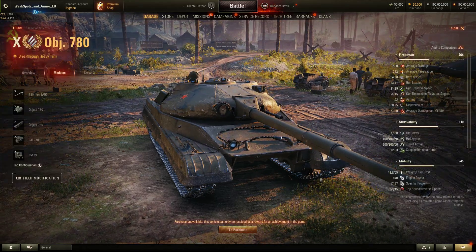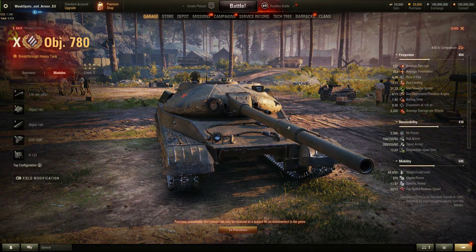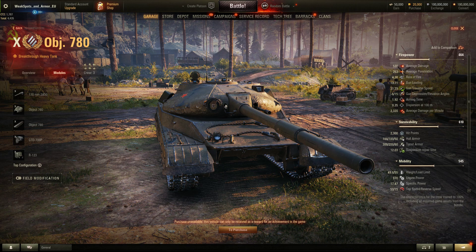Welcome everyone. In this video I will talk about the Object 780, which recently got a significant buff to the gun. The gun is more accurate now, the tank turns the gun as fast as the Chieftain with this recent buff, and the view range is the same as the Chieftain has. Really interesting buff what we got here.